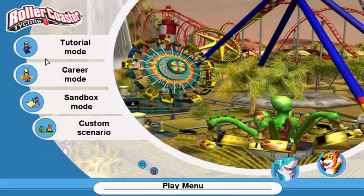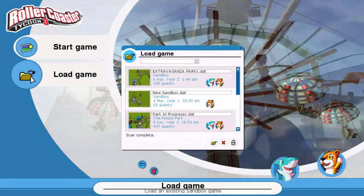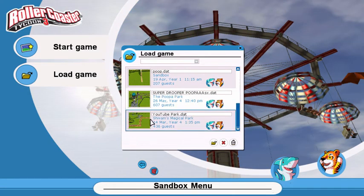We are back with the 8th part of the Roller Coaster Tycoon 3 series. I thought we'd go for sandbox, so we're just gonna load the game. I was thinking maybe we could add a swimming pool into the sandbox park. I'll keep switching things up — two parts sandbox, then two parts career, then two parts sandbox, and just keep switching.